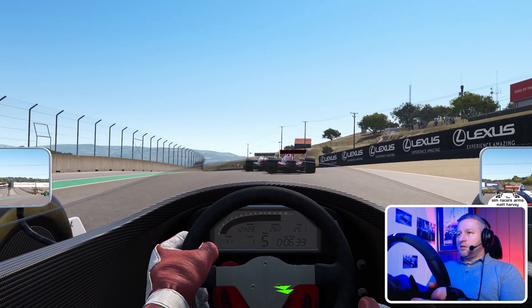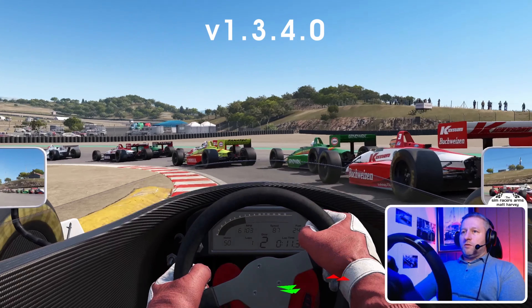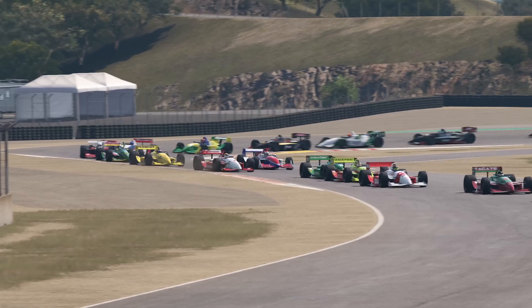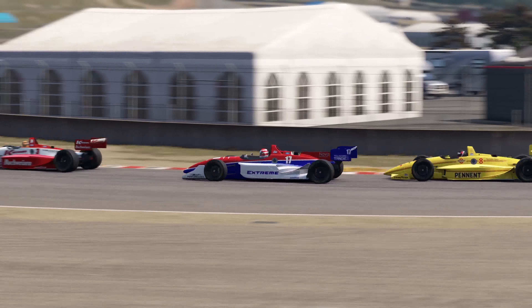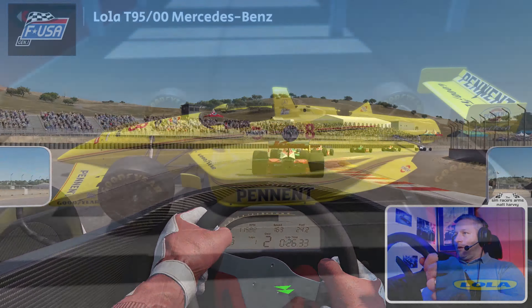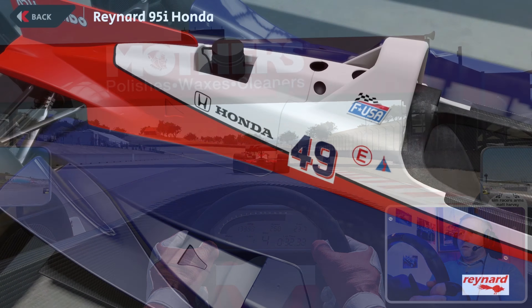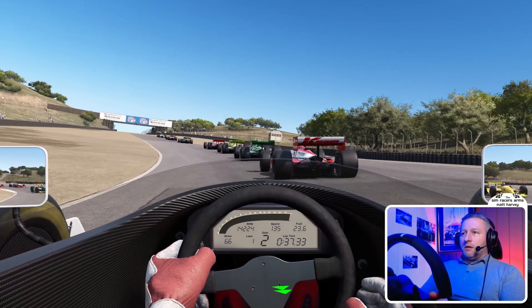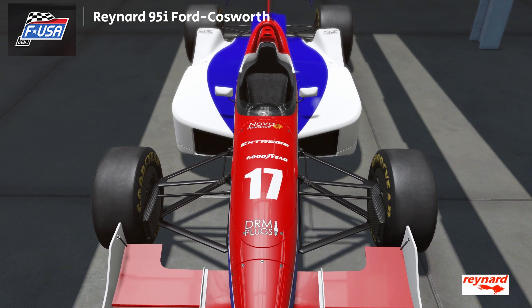Here we are in Automobilista 2, the latest update which is version 1.3.4. This update includes the F USA Gen 1 cars, which feature the Lola T95-00 with the Mercedes-Benz engine, a Honda-powered Raynard 95i, and the Raynard 95i with the Ford-Cosworth engine.